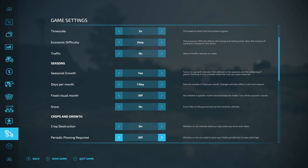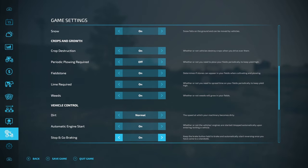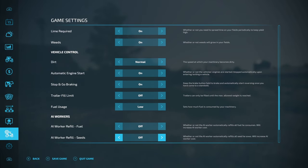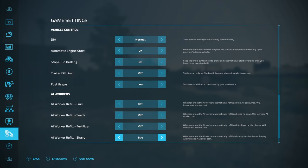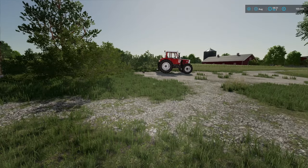We'll take the game down from five times to two times, just to give us a bit of time to get around. We will leave crop destruction on, field stones on for now. Let's start by having a look at our yard.